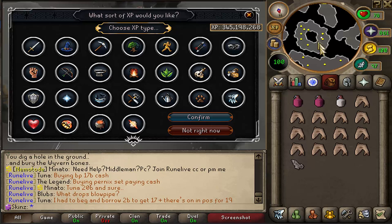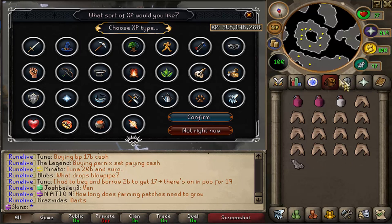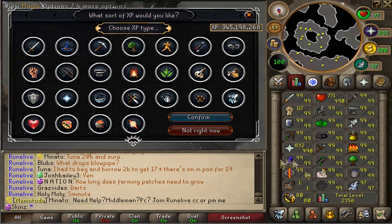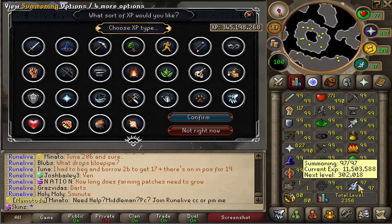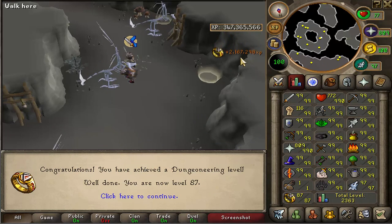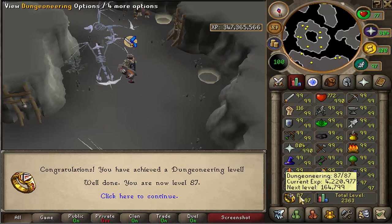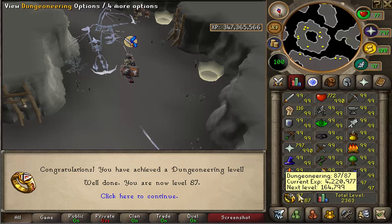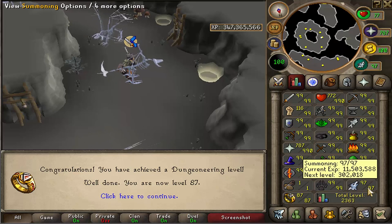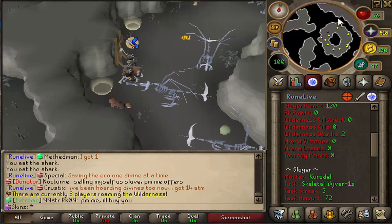My first Skeletal Wyvern drop was a Starved Ancient Effigy. Because I'm almost maxed, I could use all of the effigy to get to the point where I can choose to put XP on a random skill. I decided to put it on Dungeoneering since that's going to take longer to train — 2 mil XP! Holy shit. So I'm at 87 Dungeoneering already, that's pretty big. I'm just going to crack on with the rest of this task and get 99 Summoning.